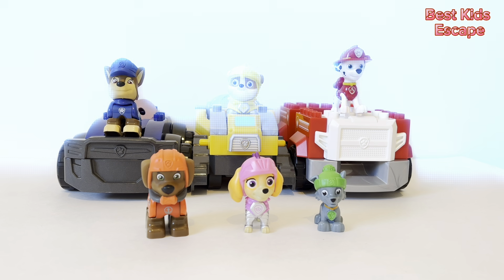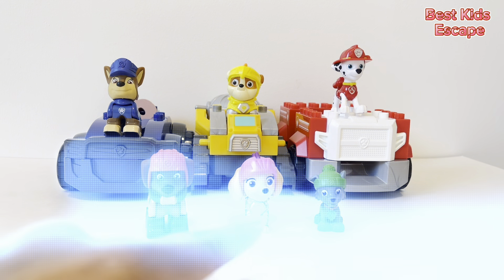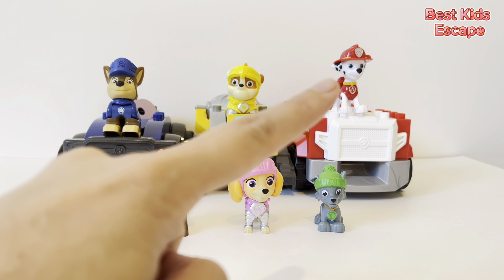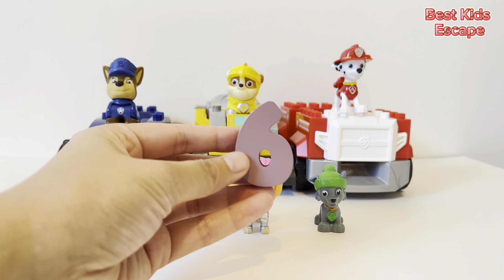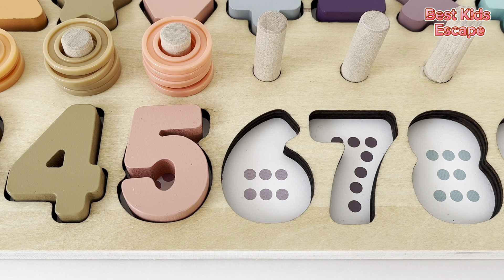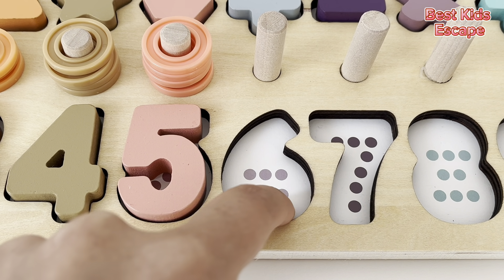Great job. There are six Paw Patrols: Zuma, Sky, Rocky, Chase, Rubble, and Marshall. What's behind Chase? It's our number six. Great job, we found number six. Let's count the dots. One, two, three, four, five, six.